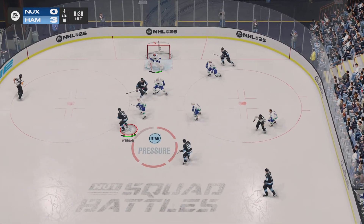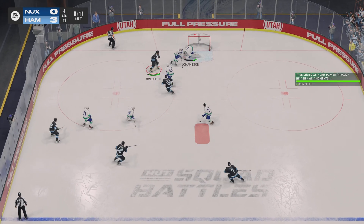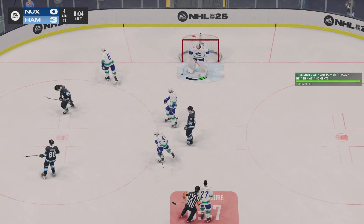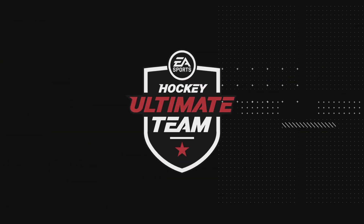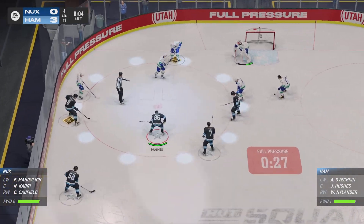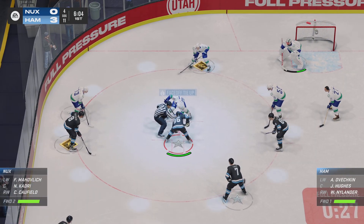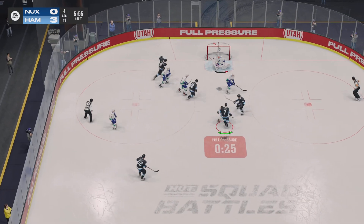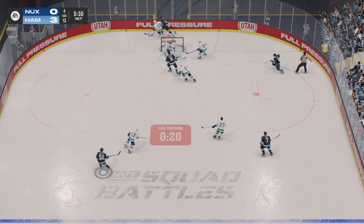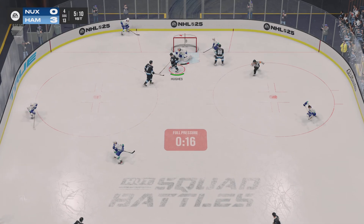They win the offensive zone face-off and here we go. Takes a shot and that one's turned away. In front, a stoppage on the play as the goaltender covers things up. The center's glide into the dot — face-off to go. Back underway as he wins the draw inside the offensive zone — and a great save! Nylander's taking the puck behind the net, chambers a shot — oh, how did he stop that one? Wow.